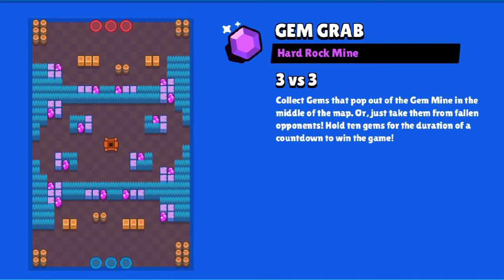The next set is Gem Grab and the map is Hard Rock Mine. The comps here will be different — this map is great for Poco double tanks. You can also expect to see a lot of Byron and Piper. The comp I prefer here is Nita, Mr. P, and Byron.